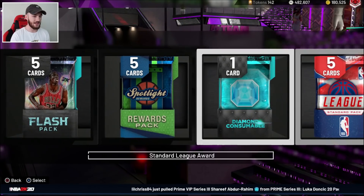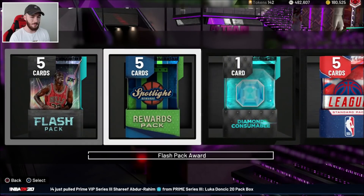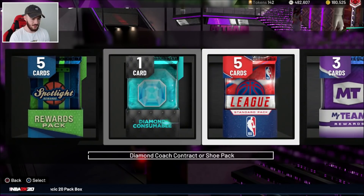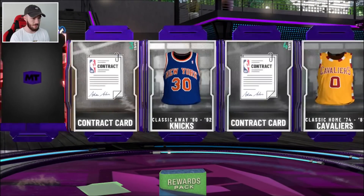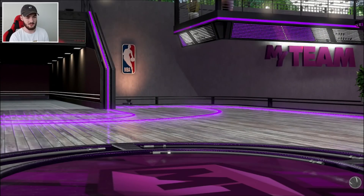It's been a bit of high demand lately — you guys have really wanted to see more of these. These are mainly from Locker Codes. There's Flash Packs from a code, and these two packs are from codes as well — that's a Contract Pack, that's a League Pack. We're not going to worry about those. We do have some Diamond Packs as well. Starting it off with a Spotlight Kevin Garnett Pack — it's going to be a Ruby. It's going to be a Westbrook. It's not from the set, but that's all good.